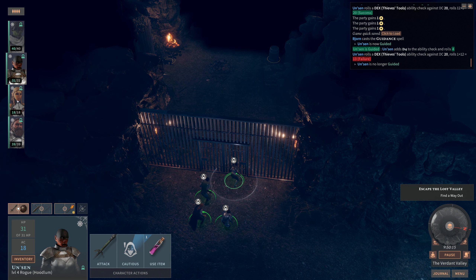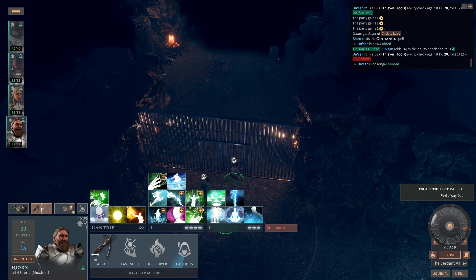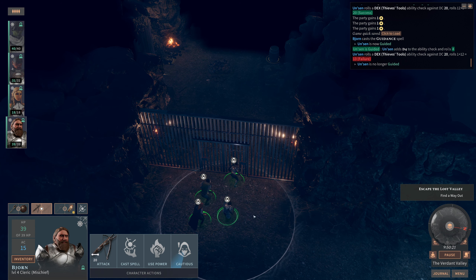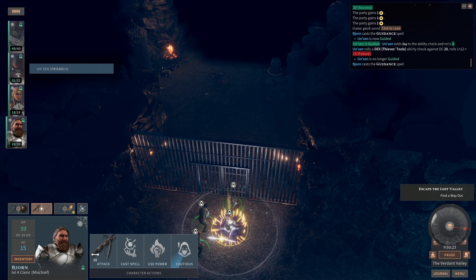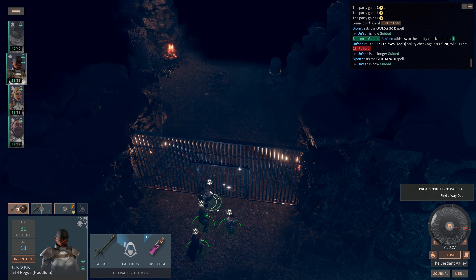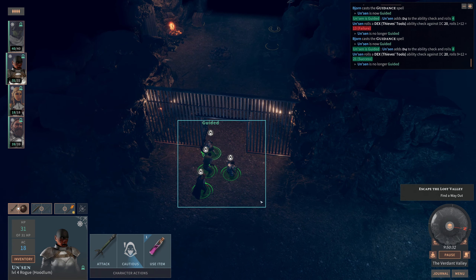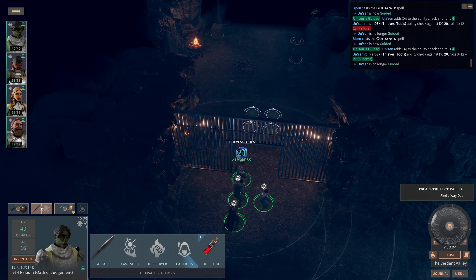We rolled a natural 1. Fortunately for us, we get two shots at this gate. So let's try the other side. There you go — a 9 plus 12, with Guidance helping us out there.